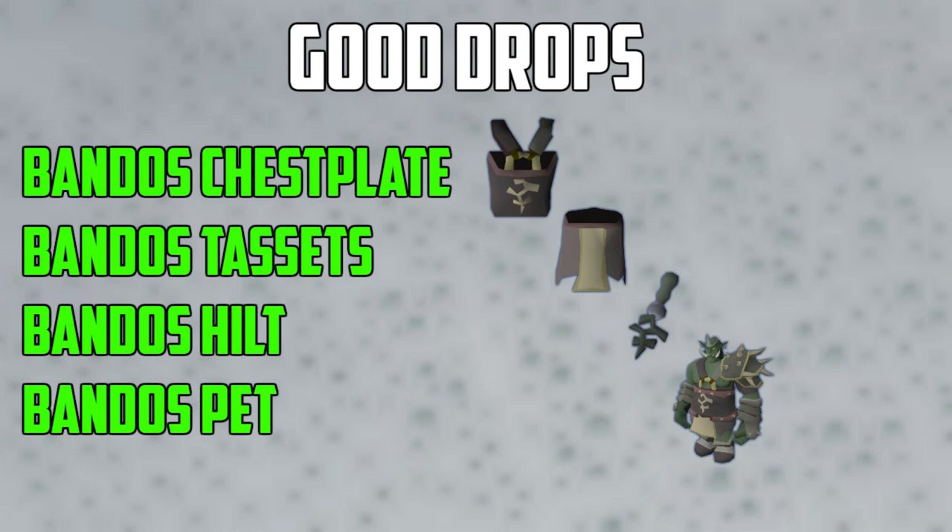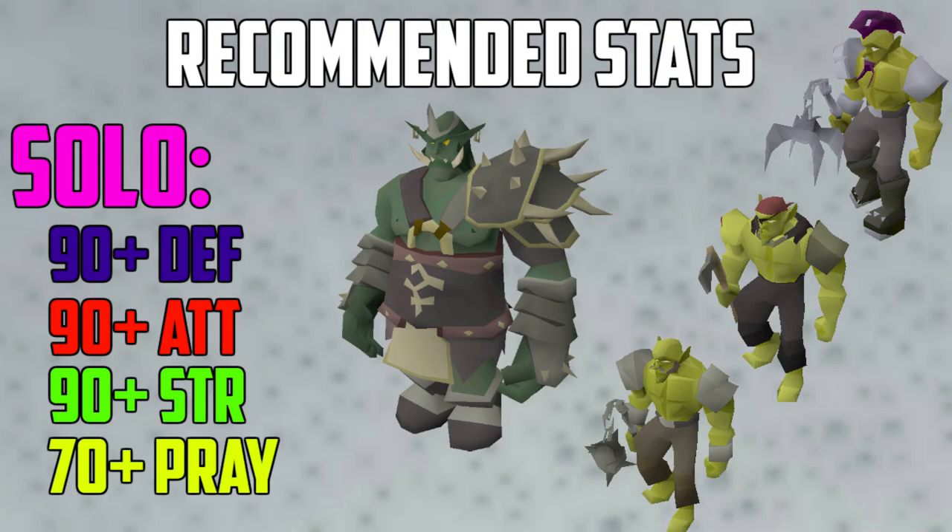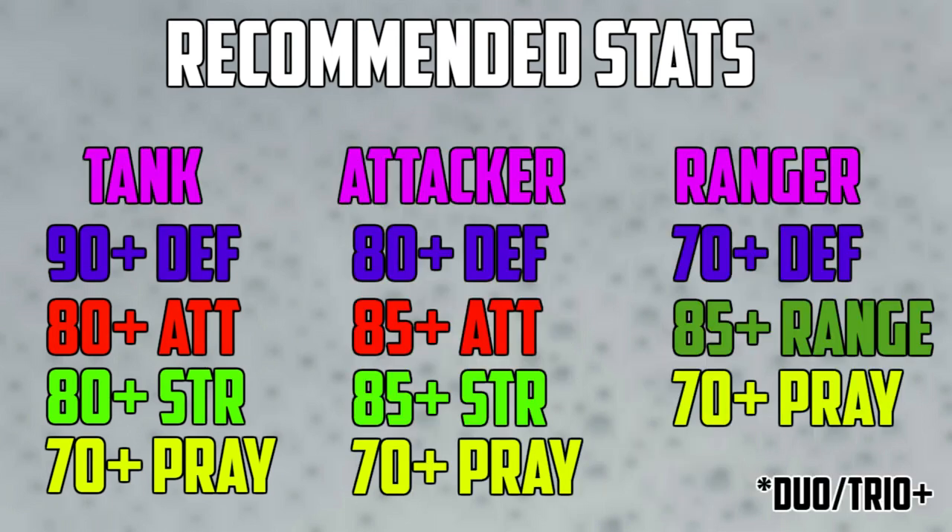Before we get into the exact details of Bandos, we should go over the stats I recommend. If you are going to solo Bandos, I recommend 90 plus Defense, 90 plus Attack and Strength, and 70 plus Prayer for Piety. These are just recommendations and I've definitely seen people do Bandos with lower stats, but without these stats soloing is much harder. The best way, in my opinion, is to duo or trio Bandos, especially if you have these stats.